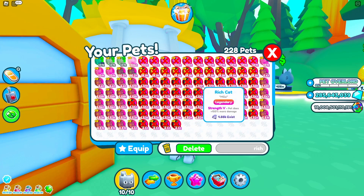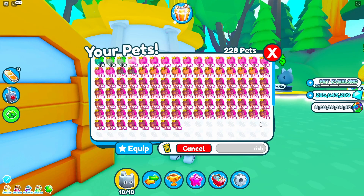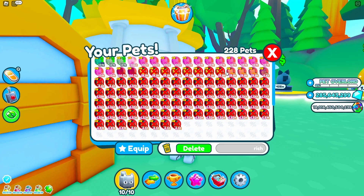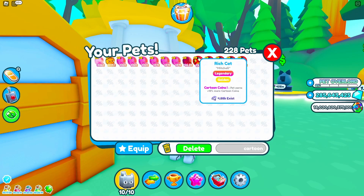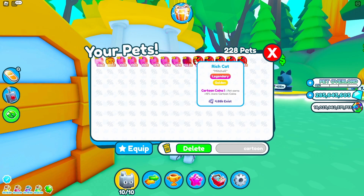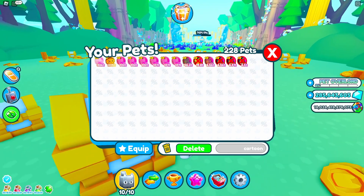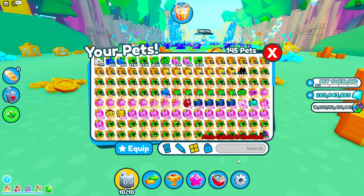Don't worry, you won't lose any pets in this — all you have to do is select the pets. Then you want to search again for cartoon coins. I got one that has cartoon coins 5. I will not delete this one, and I'll delete the rest. I pretty much got a cartoon coins 5 on a rich cat in just a hundred hatches. I can delete the others now and equip that one. That's the easiest way to get cartoon coins enchant.